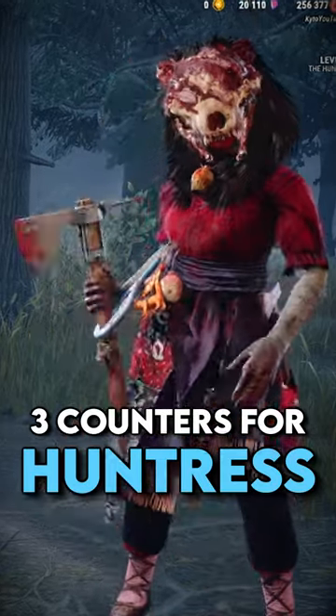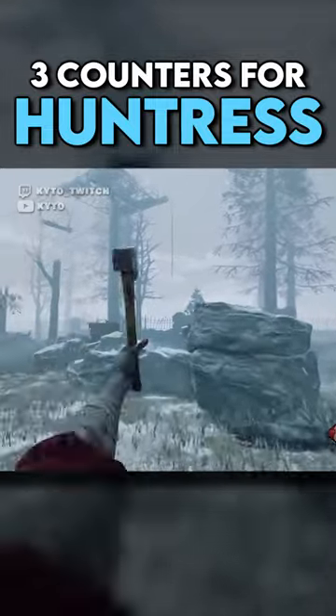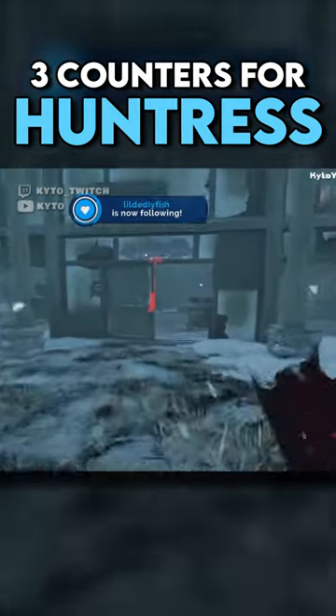Here are three quick tips to help you counter the Huntress. Always be aware of where the Huntress is. If you hear the 'shing' of her charging her hatchet but you don't know where she is, she may be lining up a cross-map hatchet. So always be cautious.